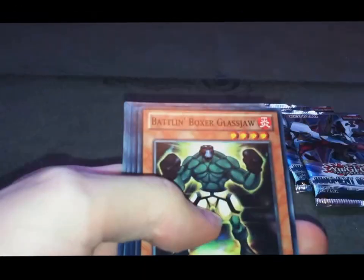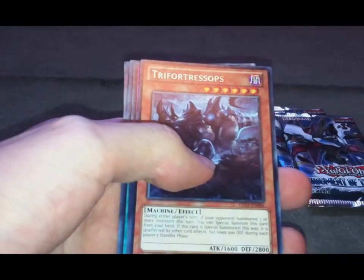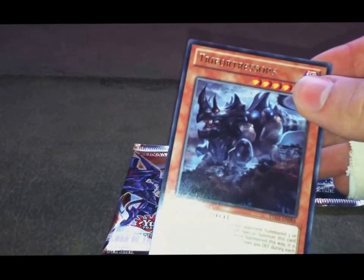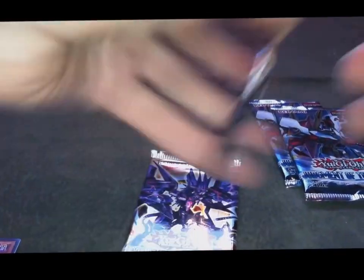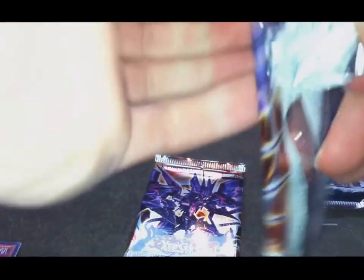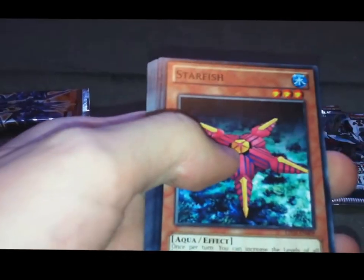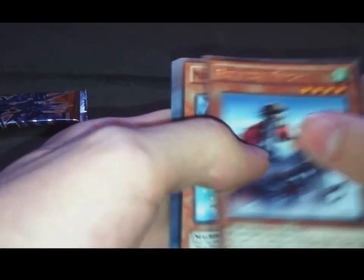I'll open the Tachyon packs first. Little Fairy, Wolf, Battling Boxer. Try for Trissop. This was quite a played card at the World Championship. Lightning, Spellbook of Miracles, Bachi Bachi Bachi, Starfish, Altitude Knight.